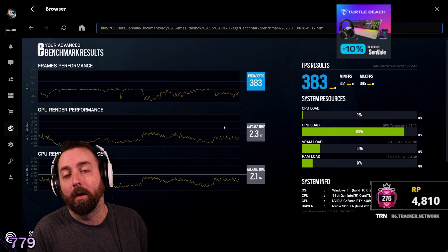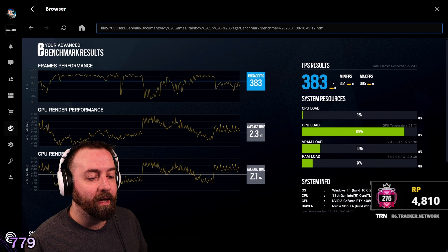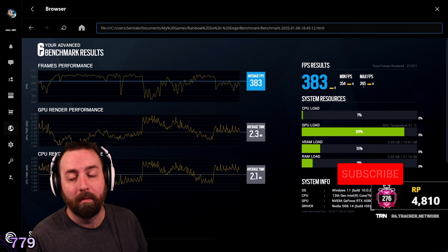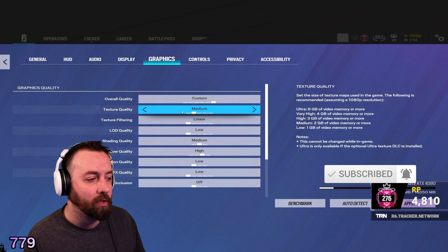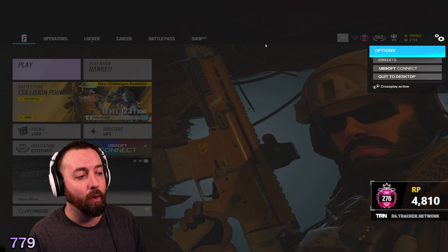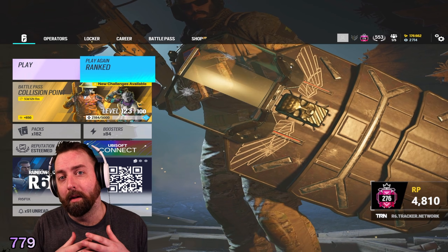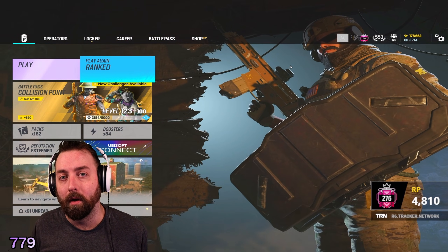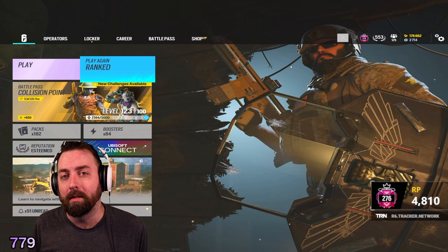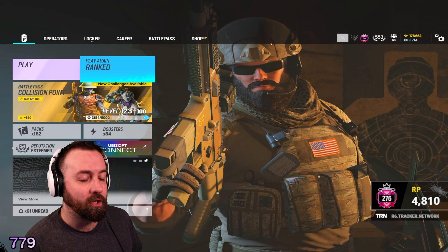What's up guys, today we are going to go through settings on how you can boost your frames. I have my frame set at a maximum of 400 and I only get up to about 240. My rig runs completely fine, and I'm going to go through a couple of things I changed that will probably work for you. Make sure to post in the comments if you have other issues — I can try to help you out.